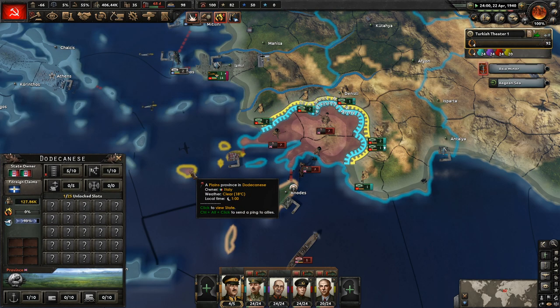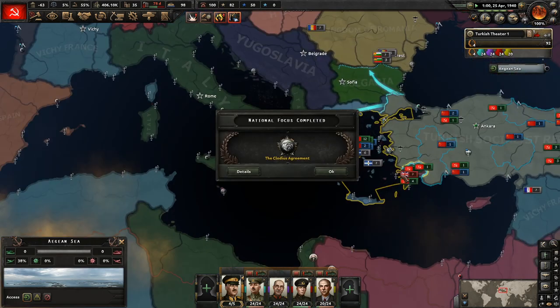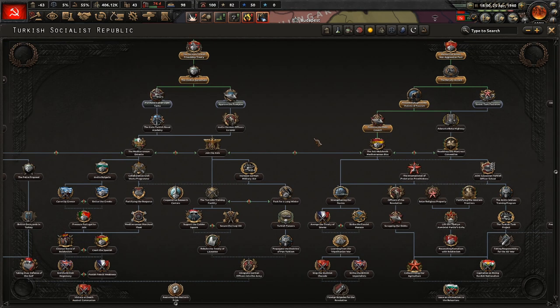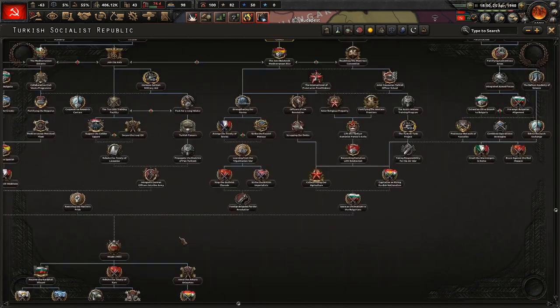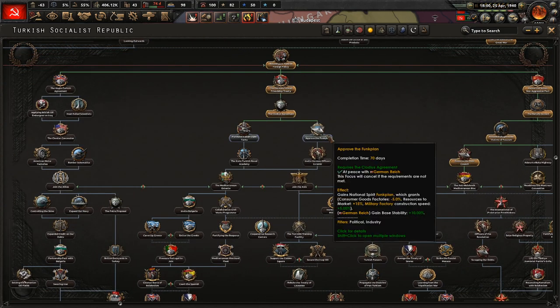Have they had this naval invasion planned this whole time? No, they probably invaded this Italian island. I see, okay, that makes sense. Bulgaria has joined the Axis. Right now the Axis are our friends. I'm assuming we probably can't do this because we're not part of the British.